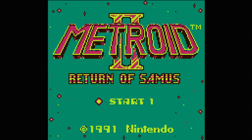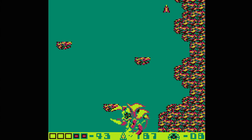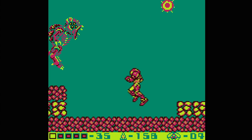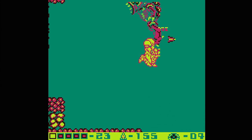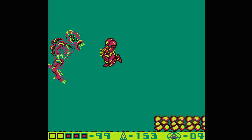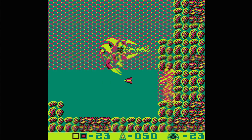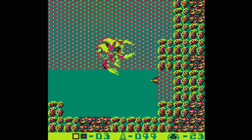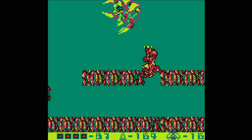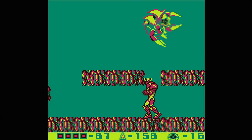This leads to my biggest gripe with Metroid 2: Return of Samus — the Metroid fights are all disappointing and crude. Besides the original, there are four Metroid types: Alpha, Gamma, Zeta, and Omega. Each is more robust than the last with more complex attack patterns and offensive capabilities. However, they all feel chaotic, and rarely did I ever feel like I was using skill or strategy to defeat them — rather it was a war of attrition. And when there are 38 to defeat, this rarely feels satisfying. I would stop short of calling them repetitive, since the environments in which they are presented is always changing, but the changing environments don't make them feel any less crude.